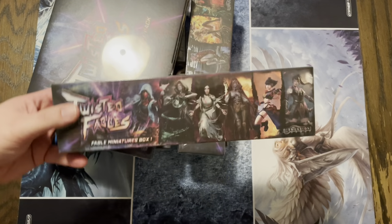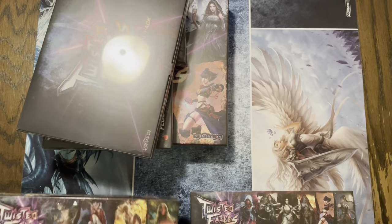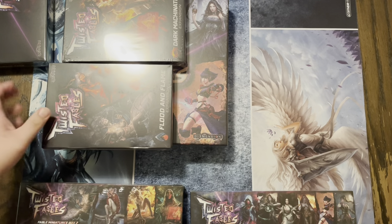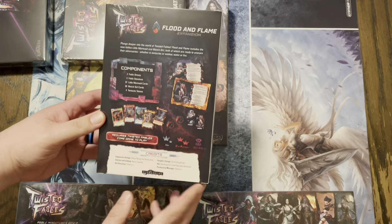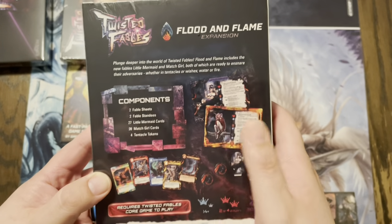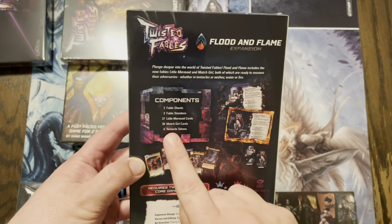All right, so we have the fable miniatures box one — we'll open that up in a sec. We have box number two. We have the two-player upgrade pack; I want to save that for right now, the main focus is going to be the big box and the minis. We have Flood and Flame, which has Match Girl and it looks like the Little Mermaid. I'm trying to read this but five to one you guys already noticed.